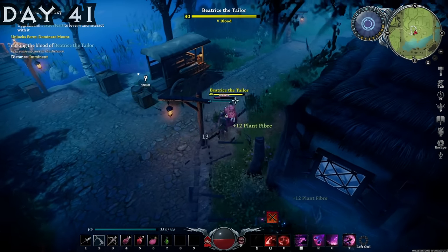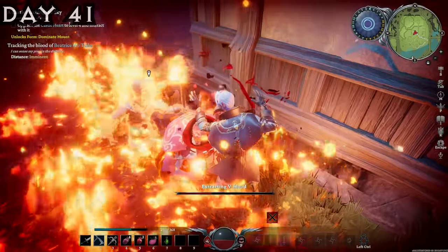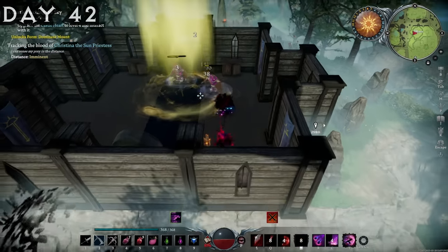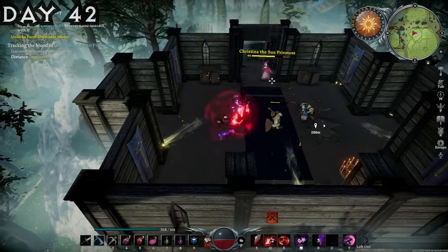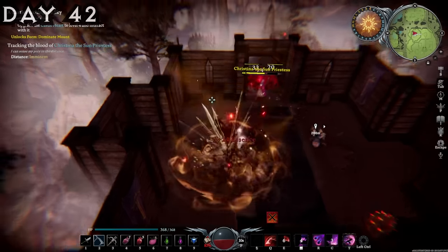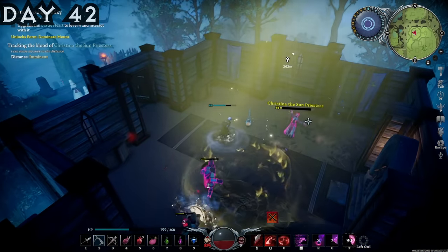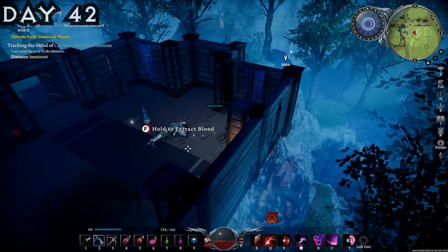Then it was time to face Beatrice the Tailor. She doesn't even fight — that's hilarious. She ran, but sorry Beatrice, your blood is now mine — you're dead now and I'm not sorry. After the death of Beatrice, one of the easiest fights, I then found myself at another V-Blood location and went to work on defeating this new V-Blood. She mainly just spawned in mobs that we had to defeat along the way. It did become nighttime while I was fighting her, which was when I was able to get the killing blow. Fighting her during the day in the Cathedral wasn't too hard, and I was able to extract her V-Blood.